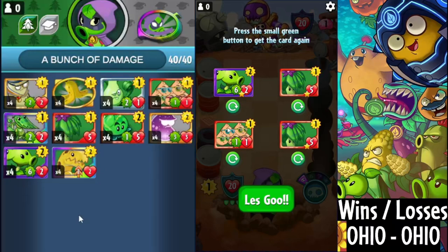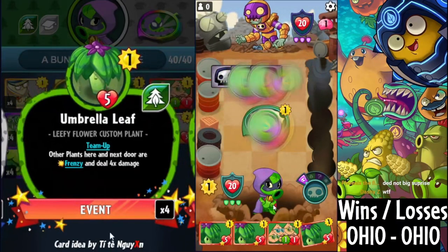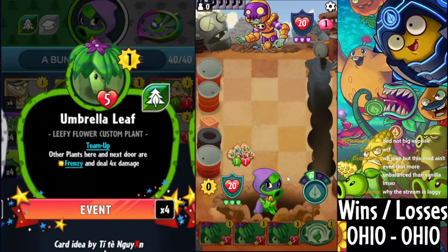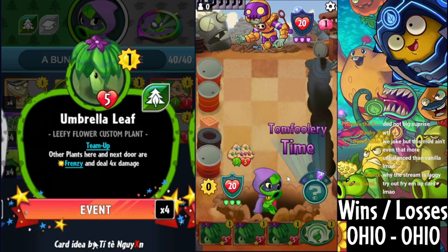Coming at you with another amazing deck in the PvZ Heroes Ohio mod. Today's deck highlight features Umbrella Leaf, which now has an absolutely mind-blowing effect of giving all other plants here and next door frenzy and 4 times more damage, for the low-low cost of only 1 sun. This means you can often win extremely fast by using it to boost the damage off our low-cost, high-damage cards.